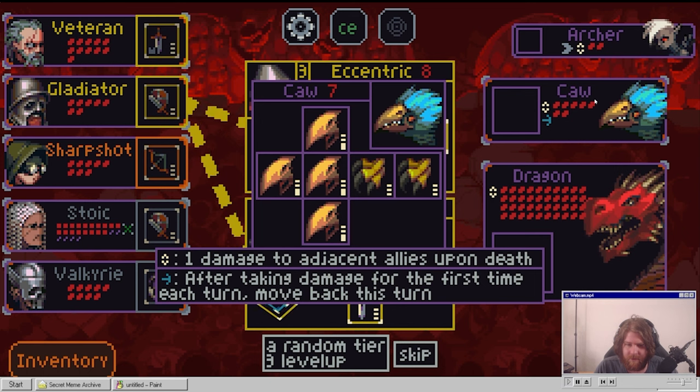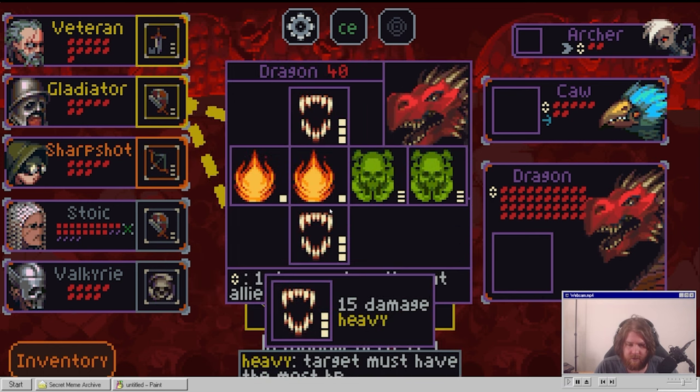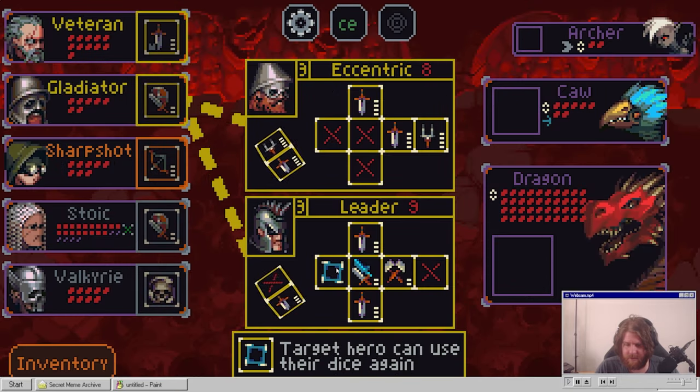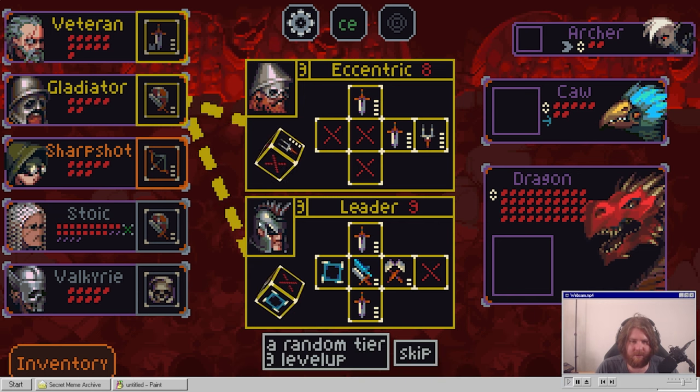We're missing a dragon. After taking damage for the first time each turn, moves back this turn. Fire, fire, poison - I think these are all bad. I think eccentric is dog shit. The leader - target hero can use their dice again, copy this onto all allied sides this turn. What I'm going to do is pray to RNG Jesus and we get a random tier - let's go. Bash.